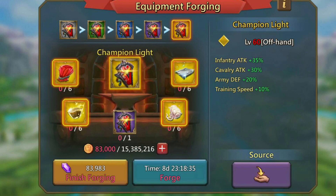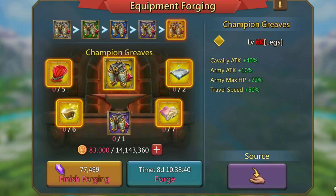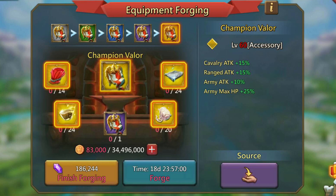Then we've got the Champion Light with 35% infantry attack, 30% cavalry attack — sorry, not ranged — 20% army defense, and 10% training speed. It will cost you 6 golden red mains to make it. Then we've got the Champion Graves with 40% cavalry attack, 10% army attack, 22% army max HP, and 50% travel speed. It costs 5 red mains to get to gold.